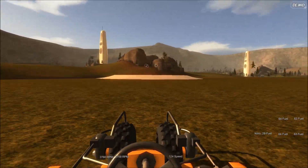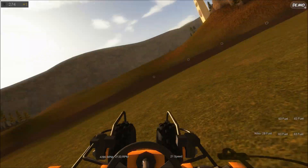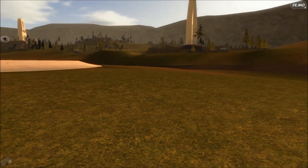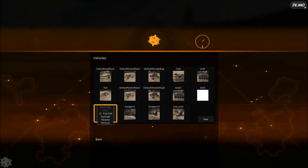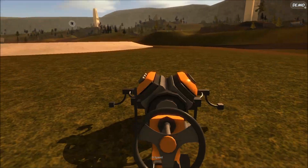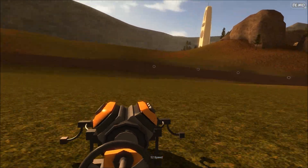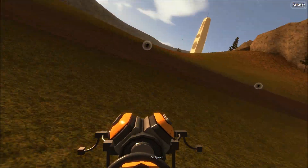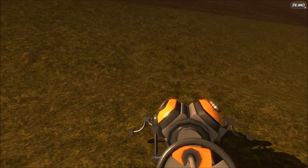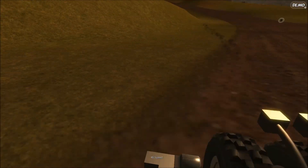I'm going to jump off this thing and show you my earlier design, which helped me learn quite a bit about this game and how it doesn't necessarily like motorcycles so much. You can see already it's skinnier. It's got only one V6 and it's already wanting to roll over, which is why I ended up putting those little things on the side. It doesn't really have the power to climb up most of these things or hold that much speed.